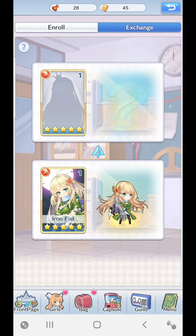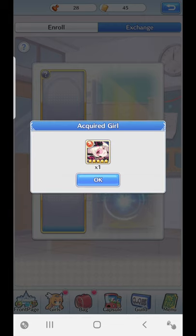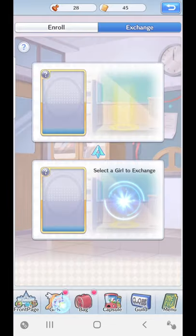Without further ado, let's try the exchange — I got Sylvia. She's not the greatest girl, but she definitely helps at the beginning of the game and she's a five-star base girl as well, which is pretty cool. I'm actually building Sylvia right now, so I'm happy to exchange that and keep her.